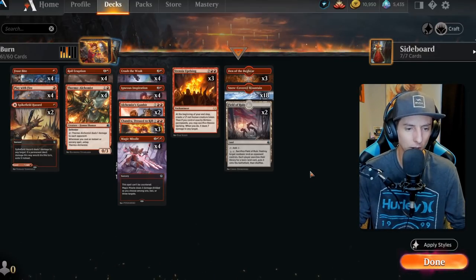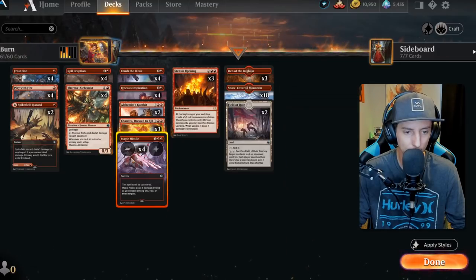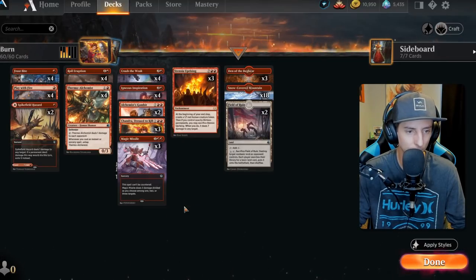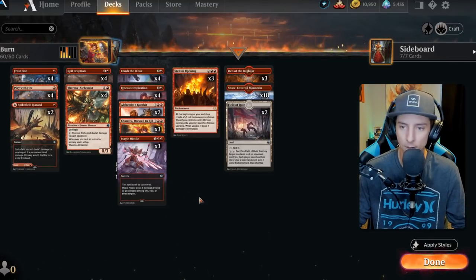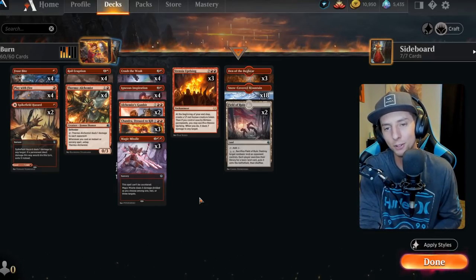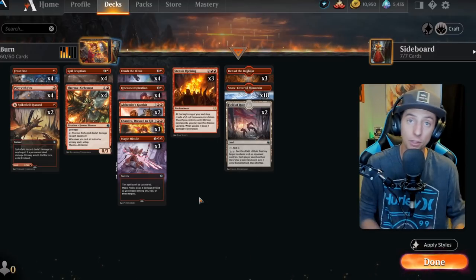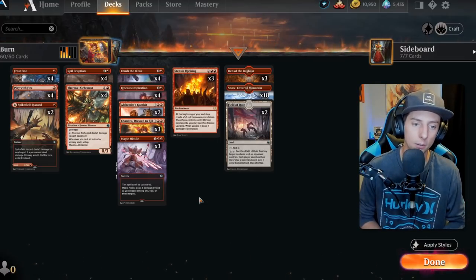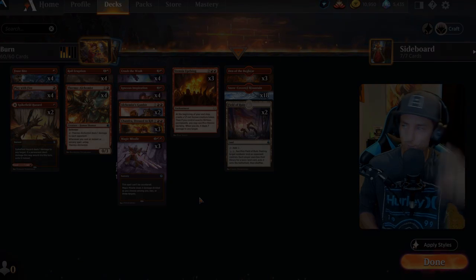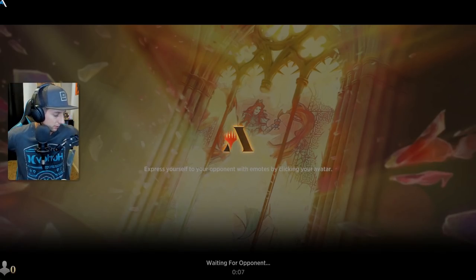Oh wait, I have an extra card in here. Where did that come from? That shouldn't be that way - I don't know how that extra card got in there. I think I might have one too many Magic Missiles looking at it now. But anyways, that's the deck in a nutshell. Enjoy the gameplay footage - we'll see you guys back here at the end for some final thoughts on how the deck played out. Alright, it's time to let it burn baby. Let's go! Chandra is gonna get another shot here of redemption. I think in this deck it's going to be so good.